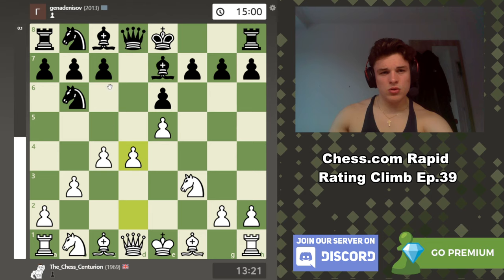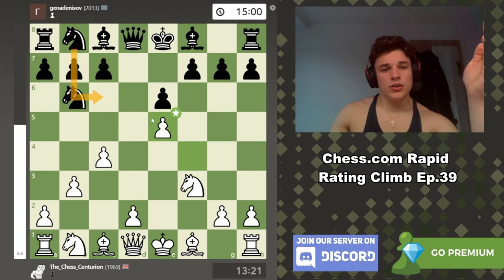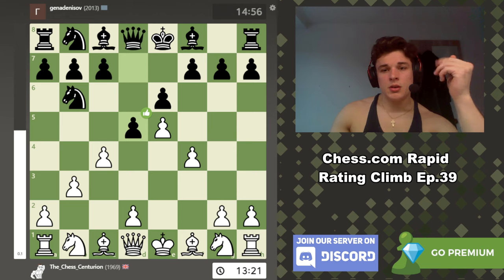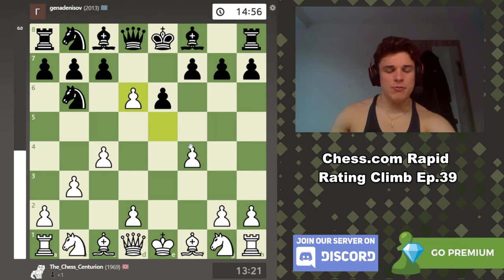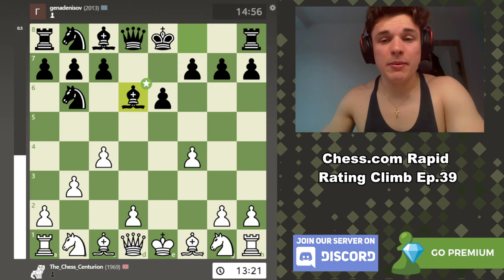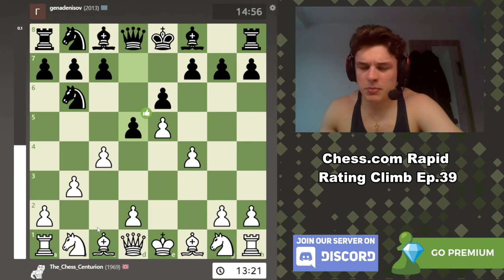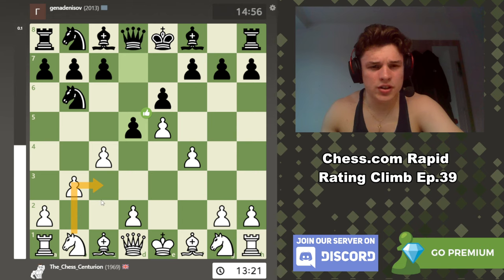My plan was d6, knight f3 — if black takes, I take with the f-pawn, I prepare d4. Queen h4 isn't a concern because my knight controls that square. The computer agrees. d4 is apparently bad because of c5 — actually in this particular position, which is why I criticised my opponent's knight c6 move, c5 can't be played. My opponent played d5. You don't want to take en passant because then the f-pawn is silly. Bishop d6: black has easy development, going to play e5 probably, and the fact that I haven't developed any pieces while black has developed two and is about to castle — it's not a good way to play. So knight to f3 is the move.